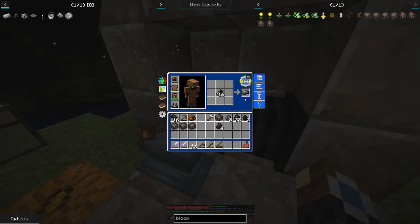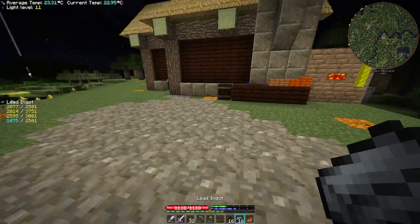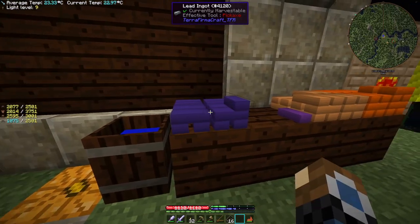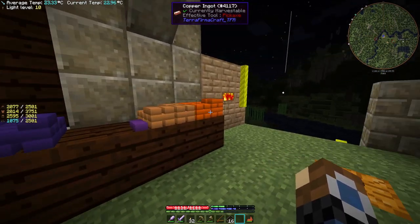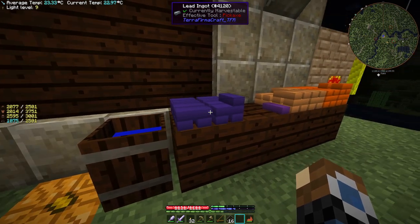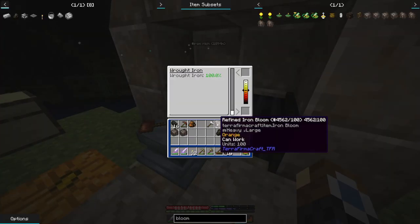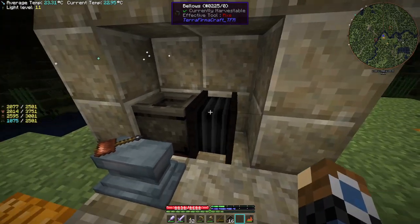Talking of ingots, we have those all-over lead — 16 lead ingots that we've been able to craft up — and we can place those down next to our other ingots of proper bronze and black bronze. Now we have our stack of lead here as well, and we need to expand and have some more table space for more ingots.